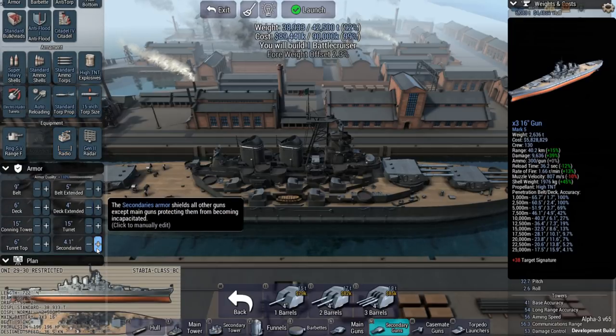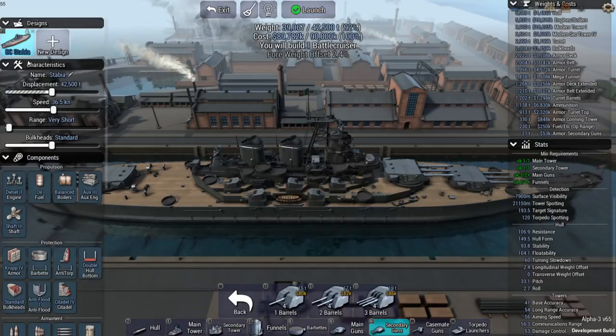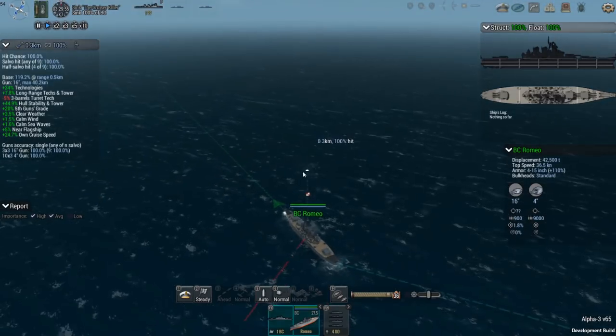We'll get a little more protection on those secondaries and a little more on the top of the turret. Let's change the ship name too — we're Italian. My daughter's reading Romeo and Juliet right now, so we'll go with 'Romeo.' It's an Italian name with no historical value to the Italian navy whatsoever — I could have gone with something cool like Victor Emmanuel the Third — but here we are, going up against the French with our battlecruiser Romeo.